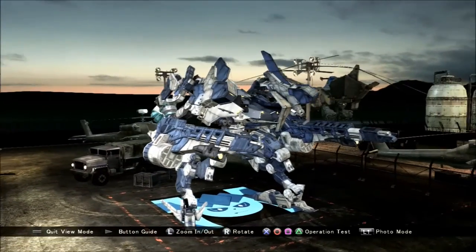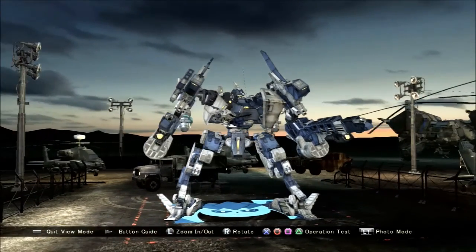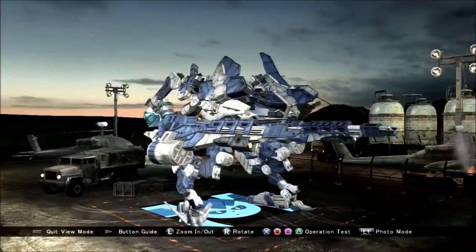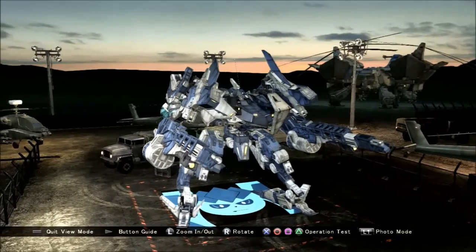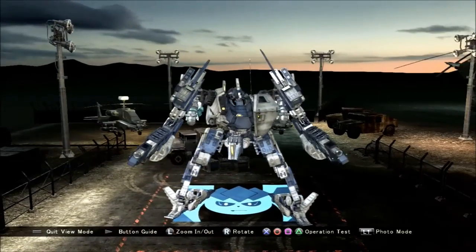Heat cannon weapon arms are really cool in that they do lots of damage very quickly. You're dual wielding them so obviously you're doing tons of damage. They are pretty good at punching through almost any armor in the game, the only problem being that they're pretty short range due to having a very low muzzle velocity.